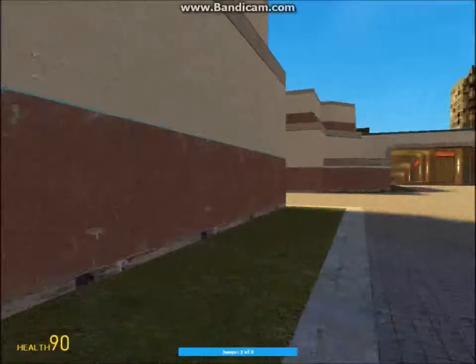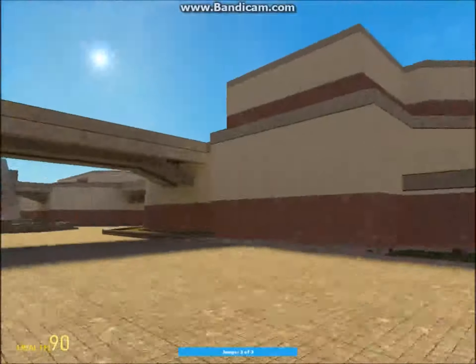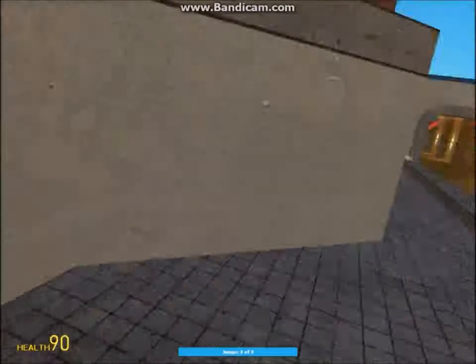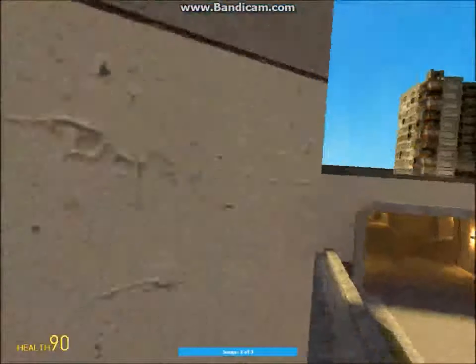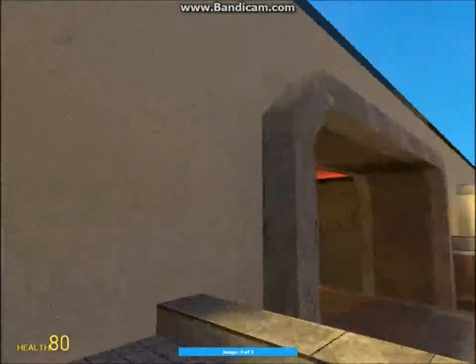You just look at the wall, hold down the space bar, and keep clicking it. It's actually really fun just to muck around with.